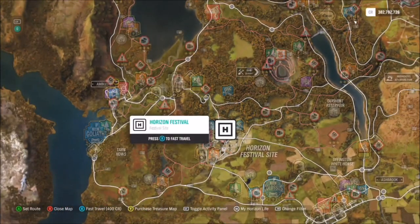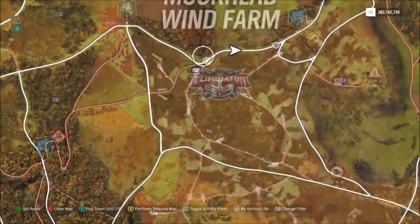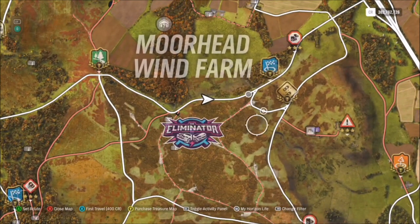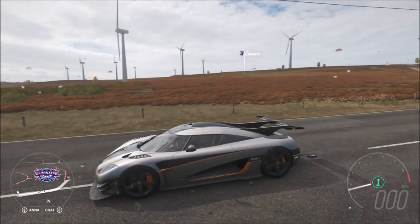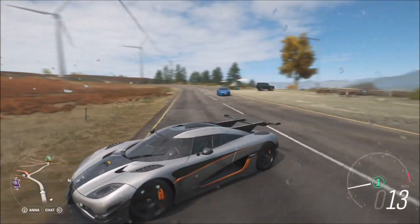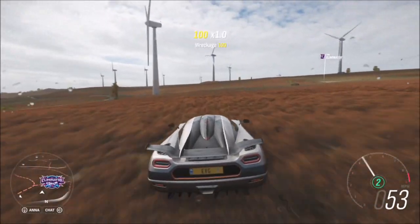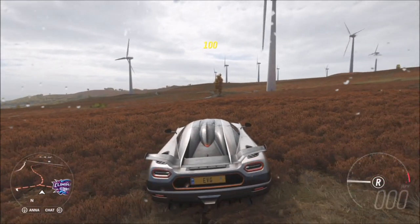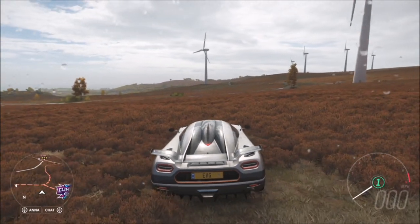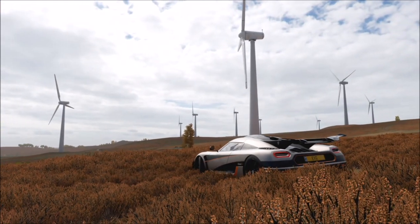For the location of the wind farm, start at the Horizon Festival and head northeast. Just above the Eliminator logo you'll see the Moorhead wind farm area, but it's not where the text is — it's below it, on the other side of the road. When you get there you really can't miss it. Rock up near the first wind turbine you see, preferably close to the road, and take a photo with your hypercar in the shot.